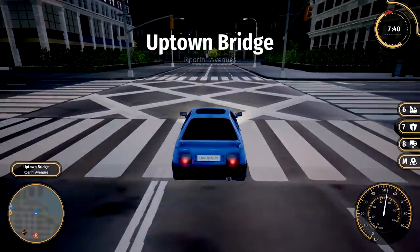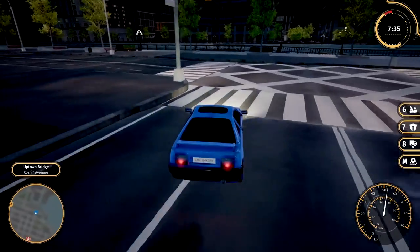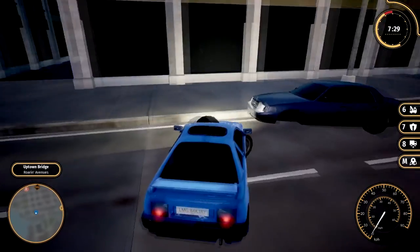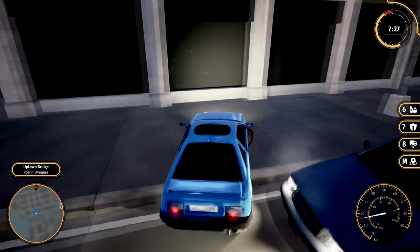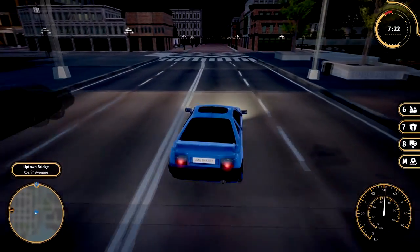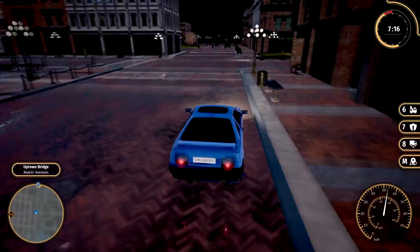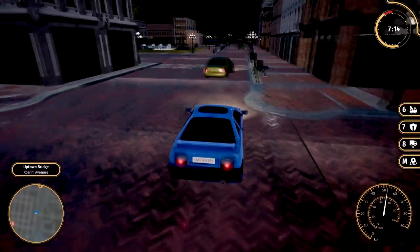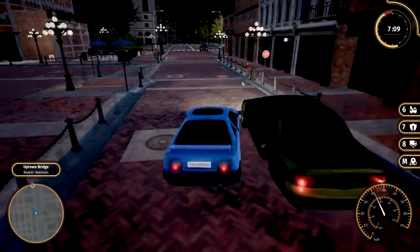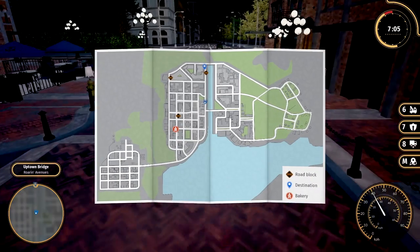We're just going to go for it and see what happens. We made it to Uptown Bridge right now. We just got to make a turning here. Should we hit one of the cars? You'll see what happens when you hit the cars — see, the wheels come off and everything. But your car is indestructible — I don't think it can get destroyed. It's interesting that you can bump into people's cars and parts of their car actually come off and stuff.